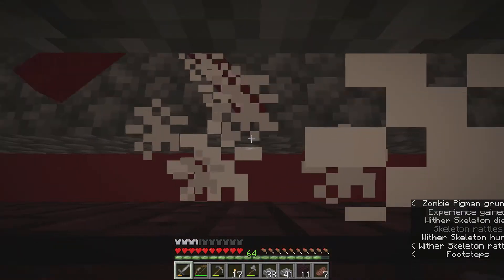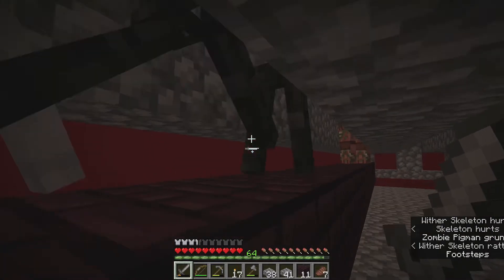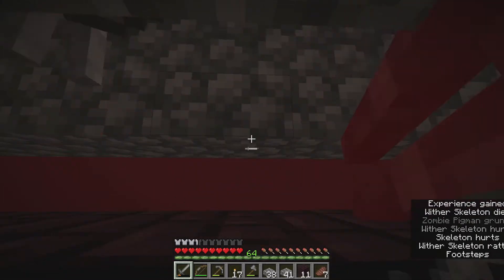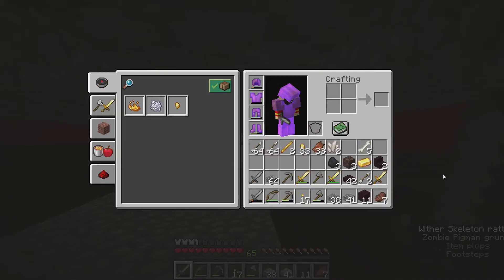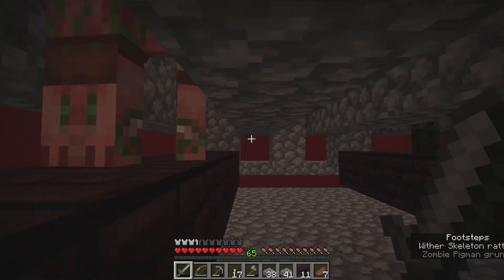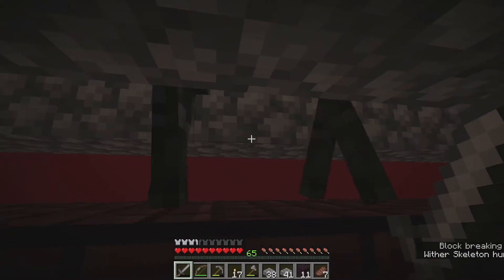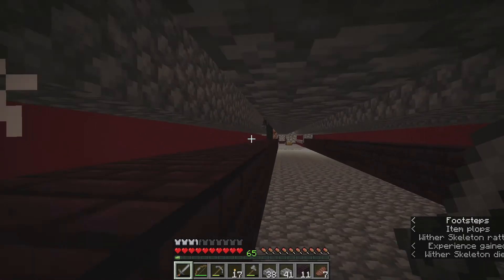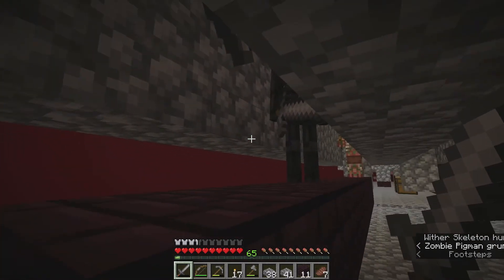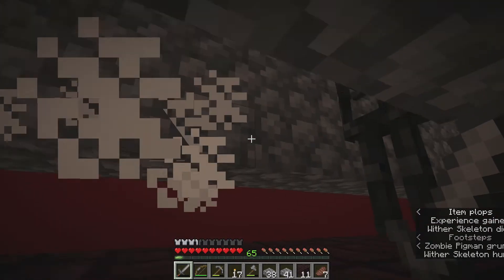Whereas in vanilla Minecraft you would have to do a whole lot of clearing out first. The wither skeleton drops soul sand — I did not realize that, that's cool! I was thinking the soul sand we had was all we were going to get, but it looks like wither skeletons do indeed drop soul sand in this version. So we will be able to make some actual withers and get nether stars. We'll be able to get wither heads, coal, and blaze rods, so our fuel problems are over.